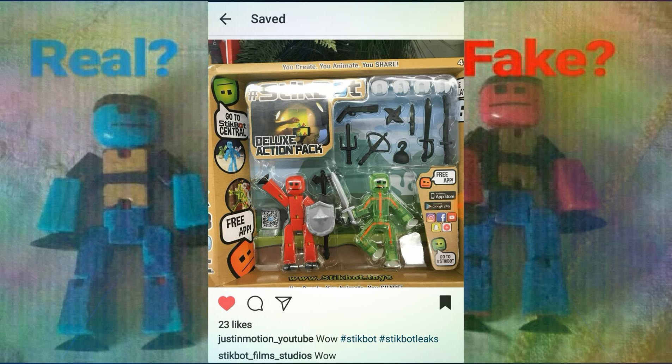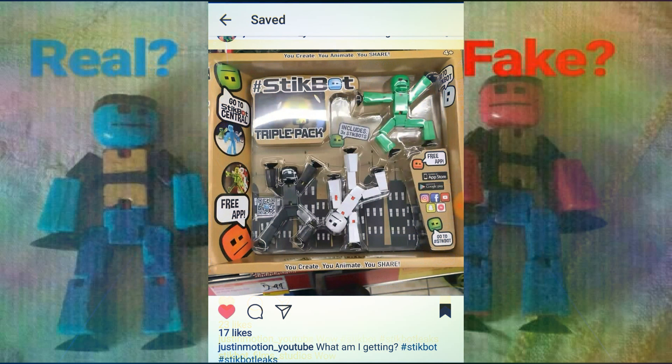Now moving on to the next pack: the triple pack. This triple pack contains a black Stickbot, a white Stickbot with black cups, and a solid green Stickbot — with no tripod. How is that even possible if the pack contains no tripod?